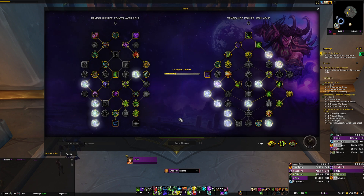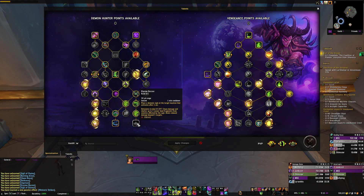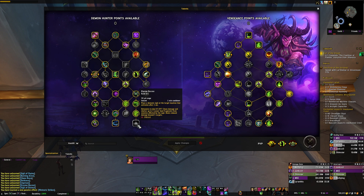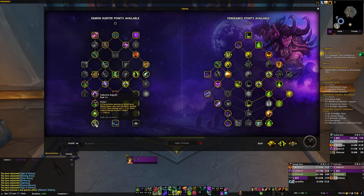Our raid build doesn't have a lot of changes from the general build. We change over to the Soul Crusher build and we're getting rid of Imprison. We're taking Erratic Felheart and Collective Anguish for a great damage increase — it's super comfortable to use. I've only done normal and heroic, not Mythic. We're not taking Sigil of Chains or Imprison since there's no reason to in raid. Collective Anguish is really nice — good damage increase.